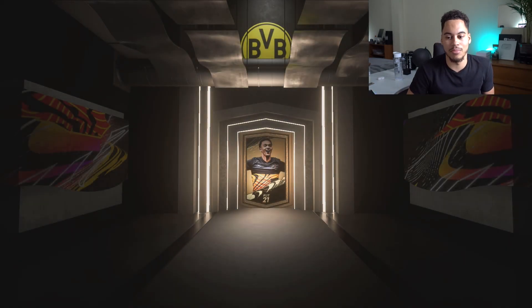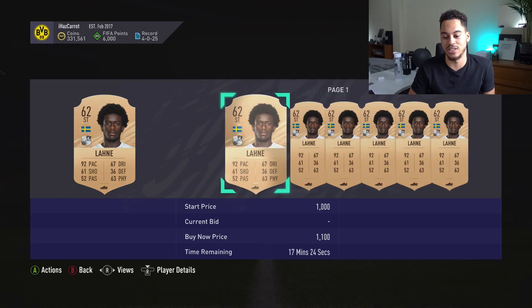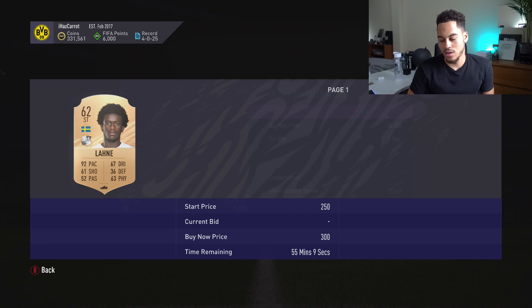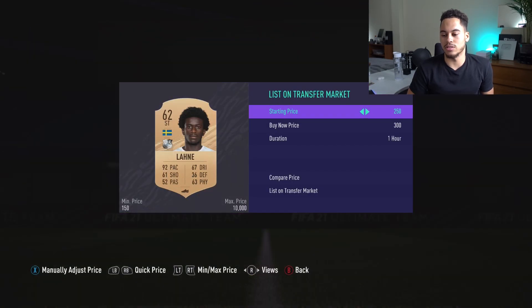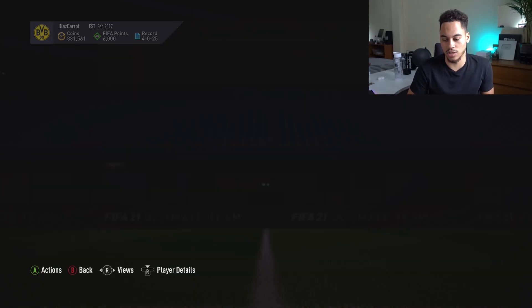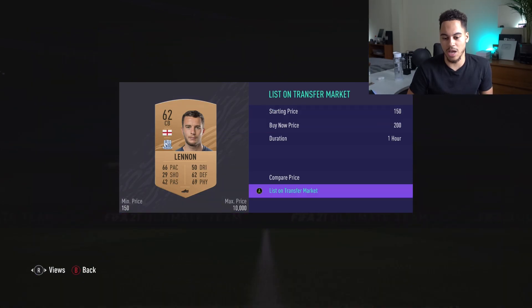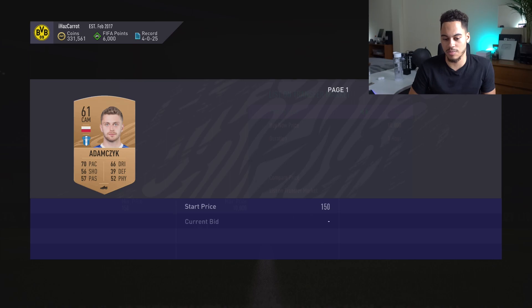We've got a 92 rated striker — 62 rated, 92 pace — and he's only worth 350 to 300 coins. Well, it's some coins back. We get Lennon — 200 coins. We would be up on this pack if our players do in fact sell on.